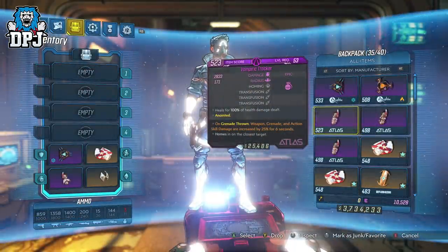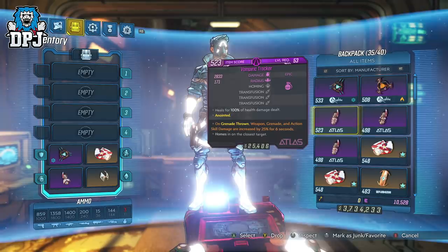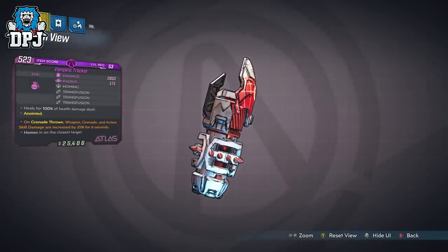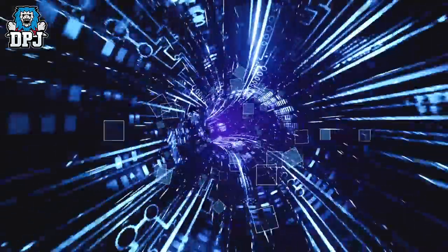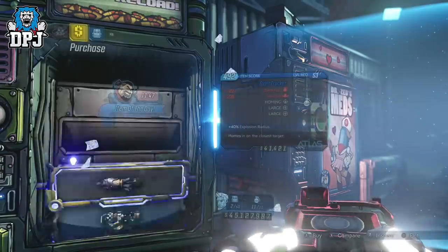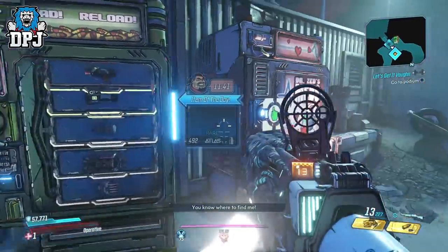Lastly we have the Vampiric Trucker with the triple prefix of Transfusion, healing for 100% of damage dealt. It's a great grenade, but there are better legendaries out there that offer more. Still, this should not be overlooked. And guys, that is it — those are the items I have come across while farming those vending machines. There are still a few I am looking out for, mainly the triple Vagabond prefix with that Sentinel movement speed anointment, so my search continues. These are some super rare items for sure.